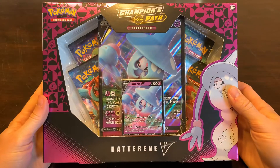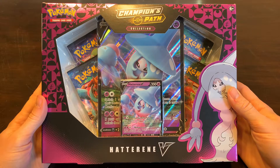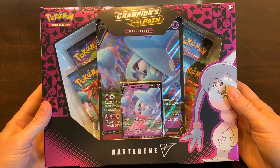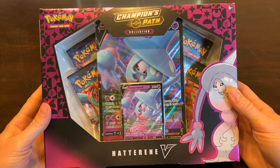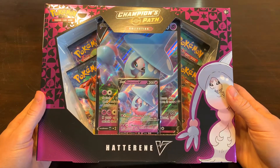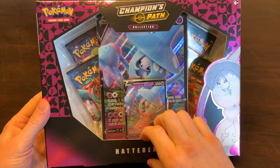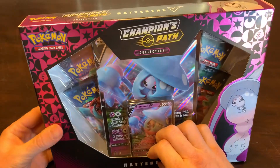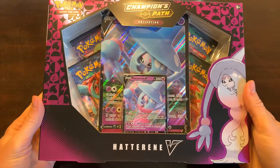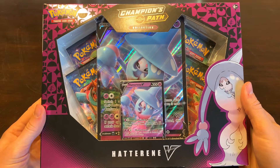My last video that I uploaded was the Elite Trainer Box. We had two decent pulls in there, nothing crazy. Let's go ahead and get into this box. As you can see, we get the Hatterene V promo card, and then we have four Champion's Path booster packs.